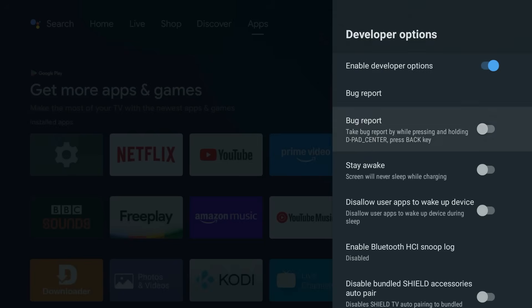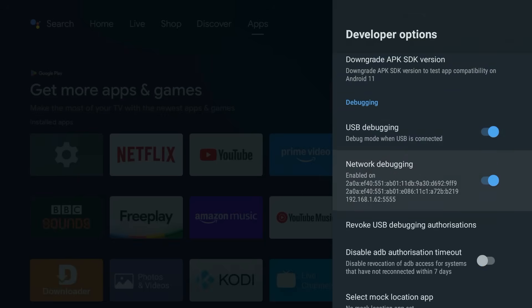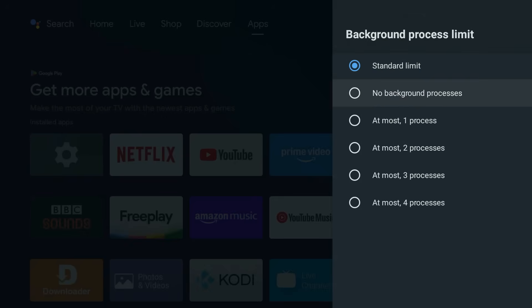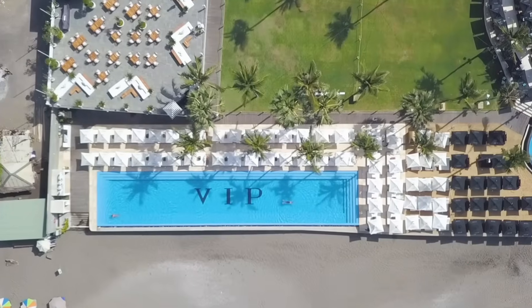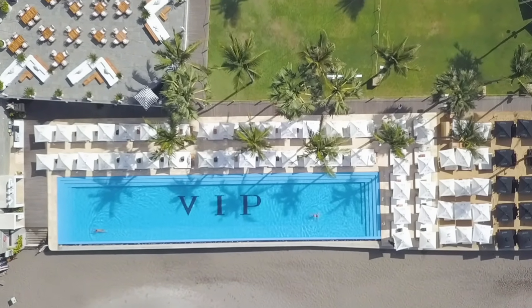Next, we're going to give your Shield's RAM some breathing room. While you're still in Developer Options, find the Apps section — which is pretty far down the menu, so just keep going — and tap on Background Process Limit. Choose 'At most 2 processes' for the fastest feel, or 'At most 3 processes,' which is safer for multitasking. And suddenly the apps you actually use get VIP treatment instead of waiting in line.